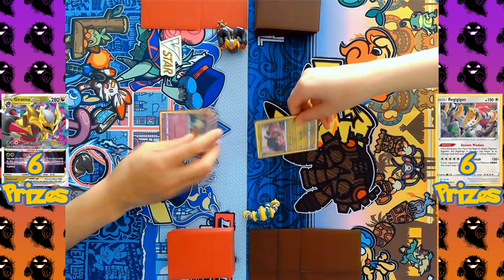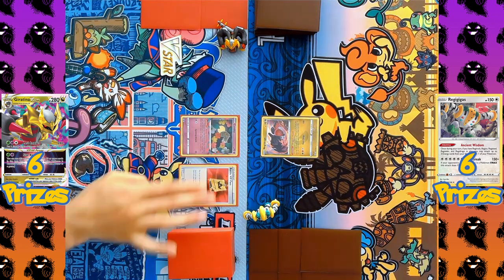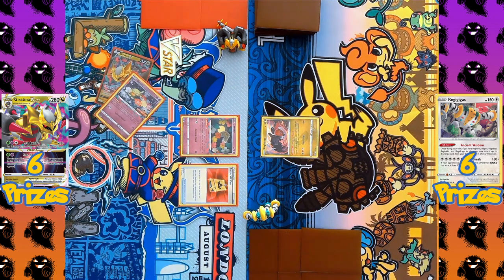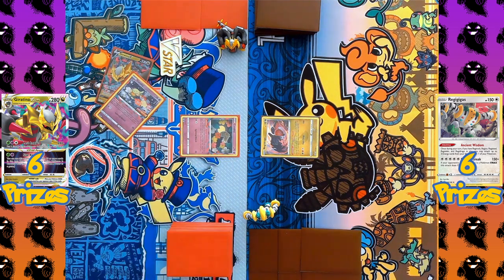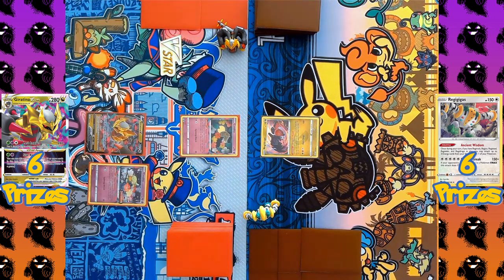And here we go — the battle has started, with both players flipping over their starting Pokémon. On the Regigigas side, we've got Regidrago as the active Pokémon, and on the Giratina side, we've got Comfy as the active Pokémon. The Giratina side is going first, playing Battle VIP Pass to search the deck for two basic Pokémon. The ones chosen are a second Comfy and a Giratina V, coming immediately down onto the bench.